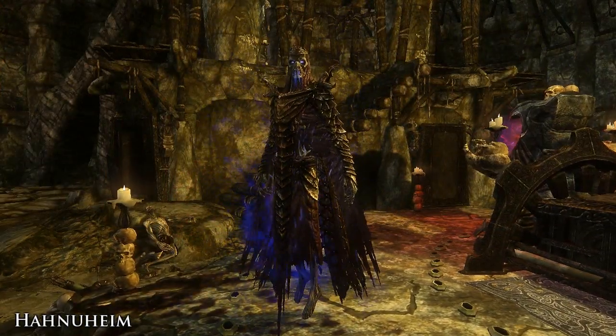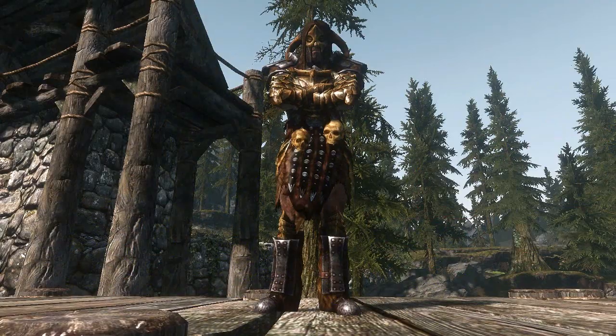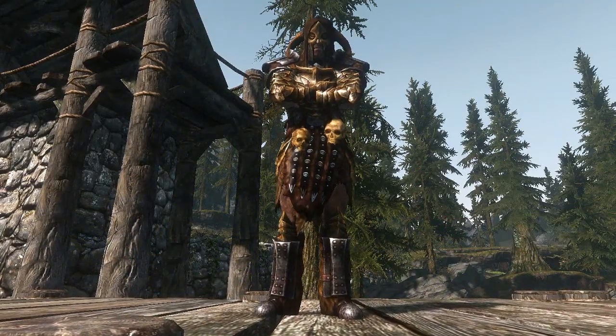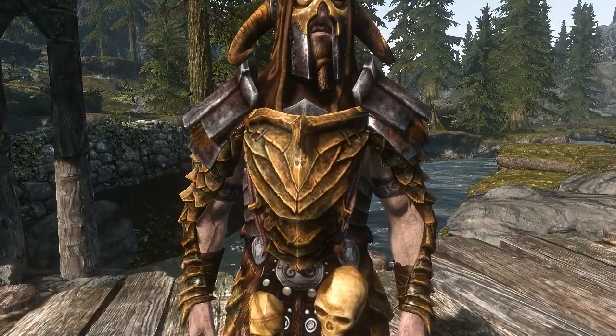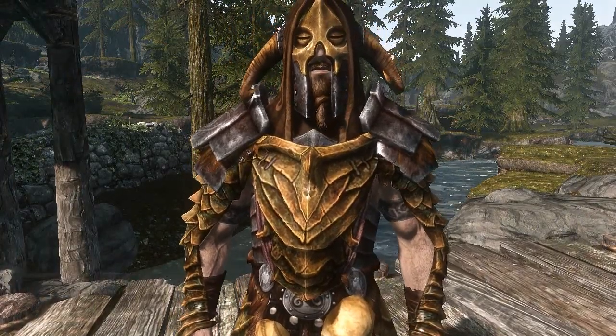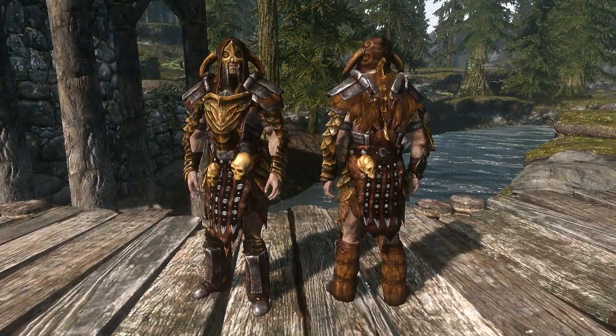Once you've defeated Ardmal you can loot the new armor set from a chest in his room. The new armor set is called the Cultist's Armor and it's a heavy armor set, but there's a light version being made right now so you can expect that soon. The set consists of four pieces: a headdress, a hauberk which is the main armor piece, greaves and gauntlets.